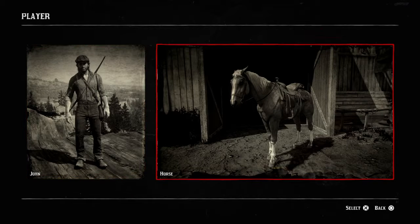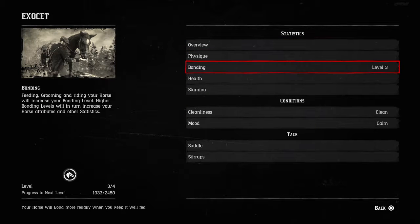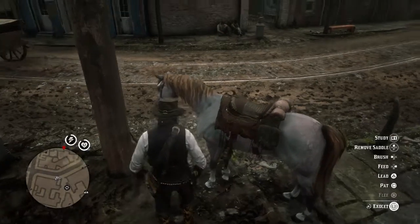Let's have a look. Let's go to player, then go to horse, so you can see the bonding. Level 3, and we're 1933 out of 2450 — we've got just over 500 to the next level. So we're going to see how long this takes us.